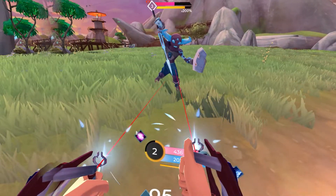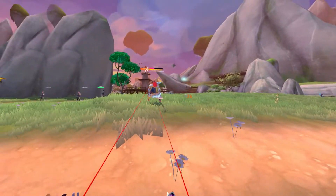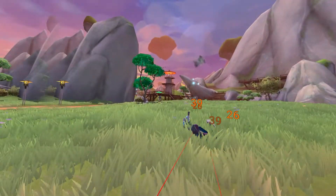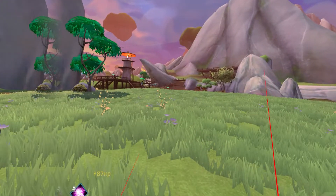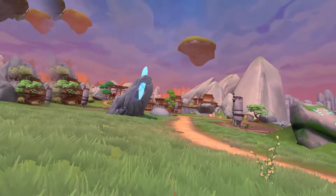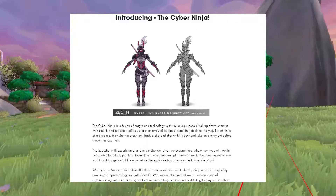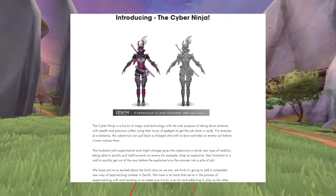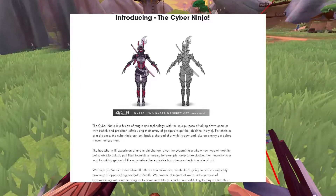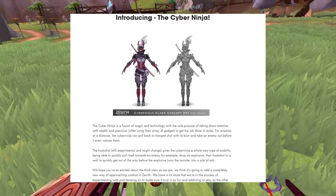In today's video we're going to talk about Zenith's new third class. It's not final and still subject to change, but it's called the Cyber Ninja — a fusion of magic and technology, perfect for taking out enemies, using an array of gadgets to get the job done in style.